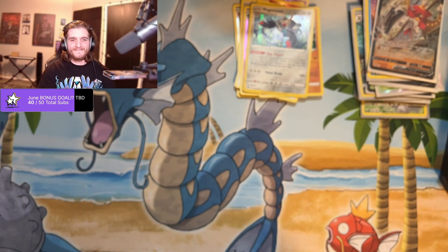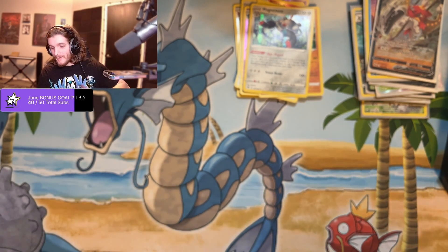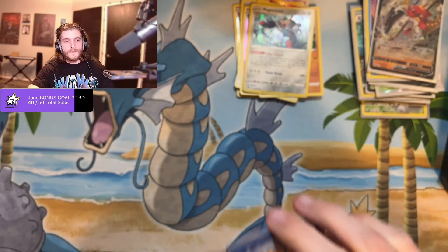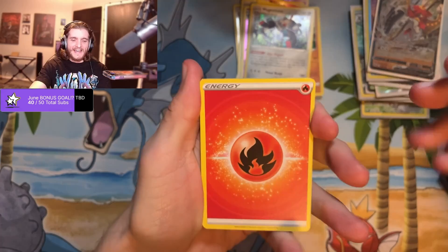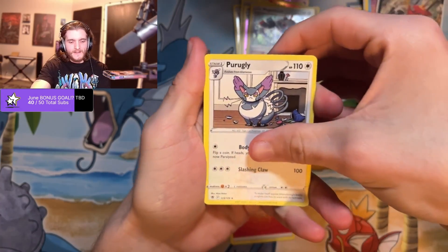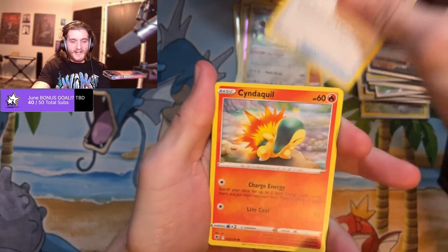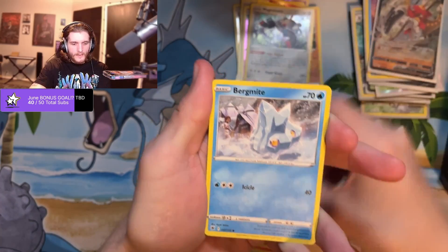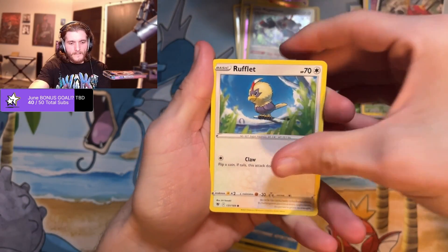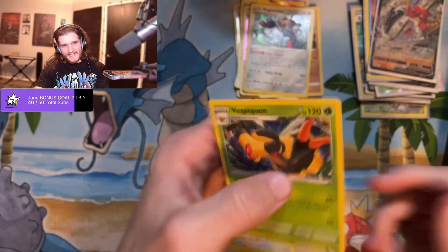All right, last pack! Last pack magic — and then we're going to go to the online game and cry about what we get there, because I pull the cards there, not in real life. Fire, Purugly, Ralts — hey, there's the last switch card I needed! Cyndaquil, Qwilfish, oh — Growlithe, Bergmite, Rufflet, reverse holo Decidueye, and a Vespiquen non-holo.